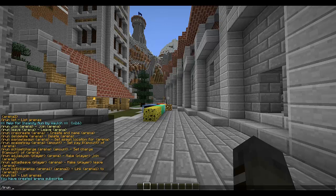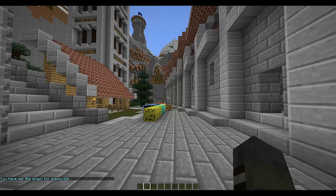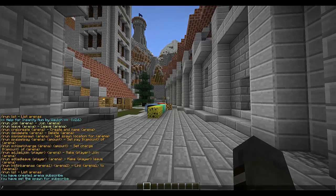We need to set a spawn, so the command is /irun set spawn, using the alias 'subscribe'. I'm going to copy the word because I keep failing at spelling it.